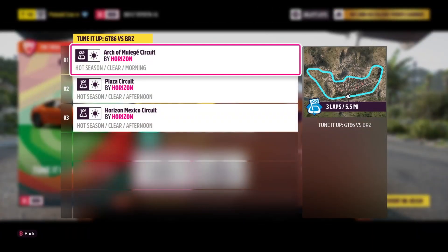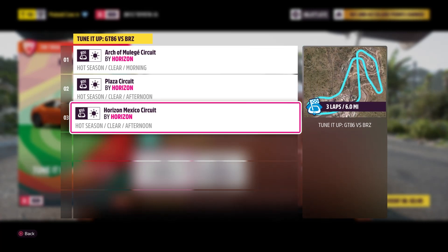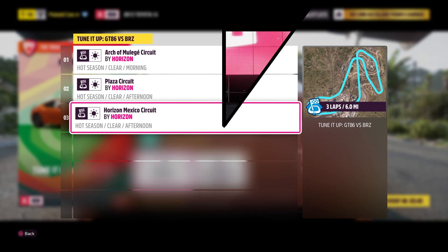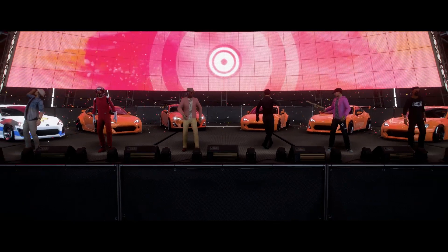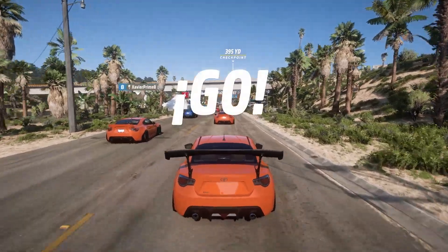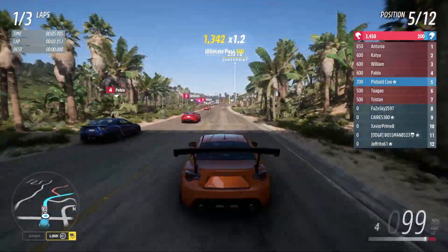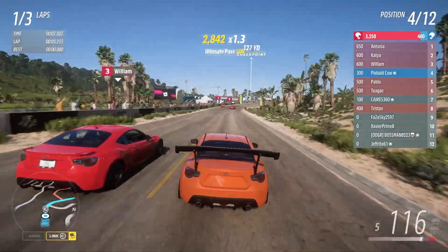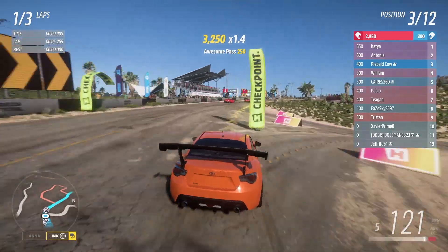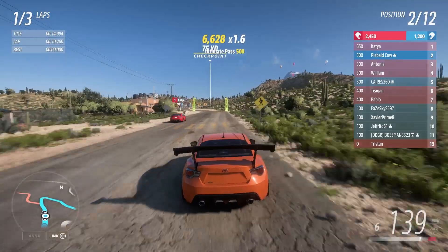The first race is Arch of Muleje Circuit, then we have Plaza Circuit, and we wrap up with Horizon Mexico Circuit. Let's find ourselves a team — and there is the team. Race one, and it looks like everyone on the team picked Toyota except for one guy going with the Subi. I'll be curious to see how he does — he's also the most tenured driver by the looks of the level and rank.